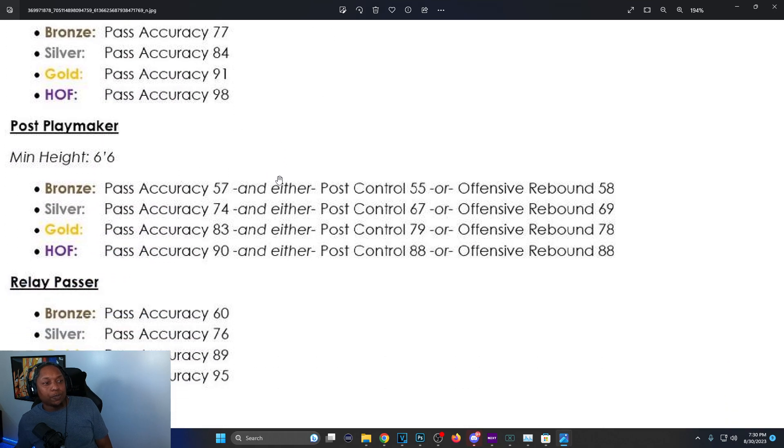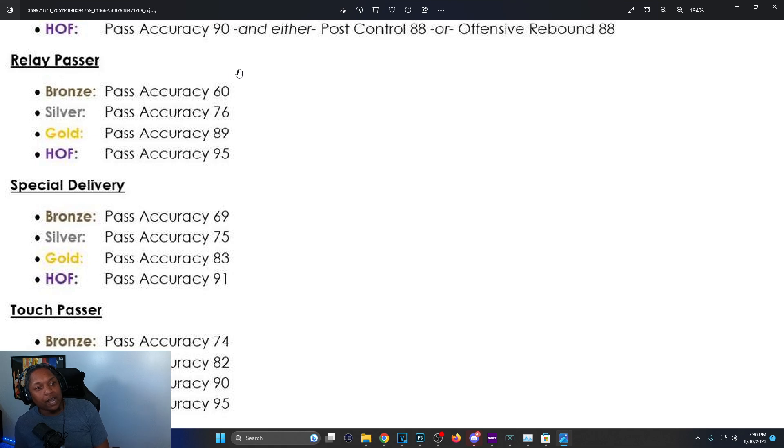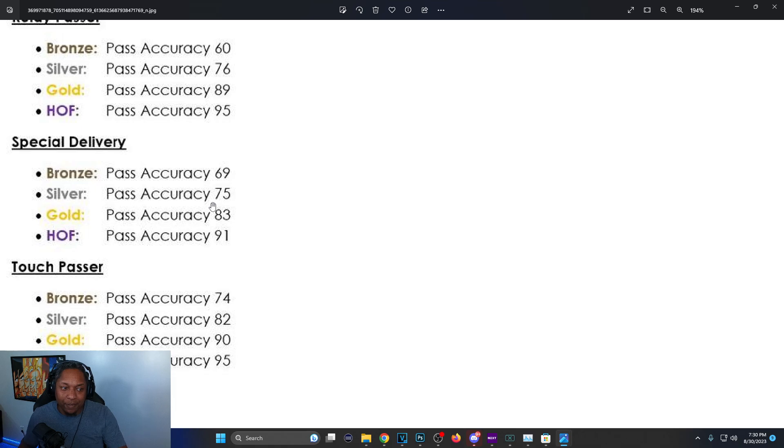Post Playmaker: minimum height 6'6, pass accuracy 57 for bronze, 74 for silver, 83 for gold, 90 for Hall of Fame — and you also need either offensive rebound or post control at certain levels. Relay Passer is a new badge: bronze is 60, silver 76, gold 89, Hall of Fame 95 — silver might be the sweet spot. Special Delivery for alley-oops: 69, 75, 83, 91. On 2K23 Hall of Fame was 77 — now it's 91, a massive change.